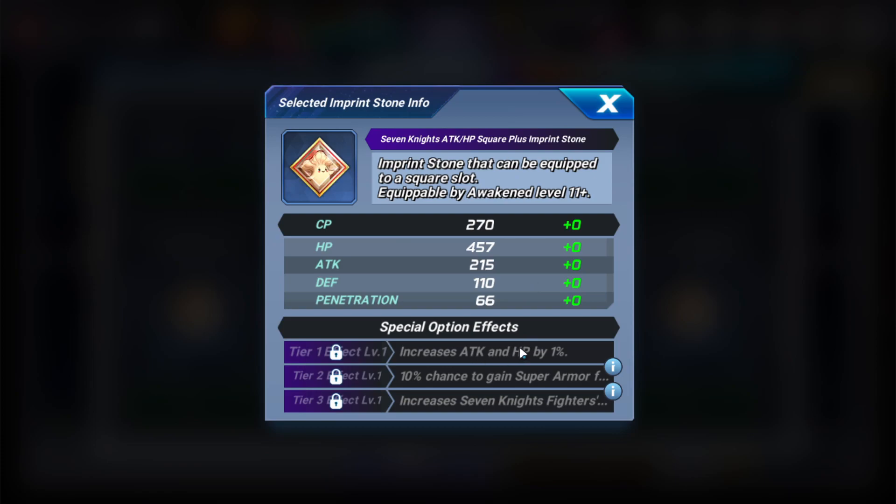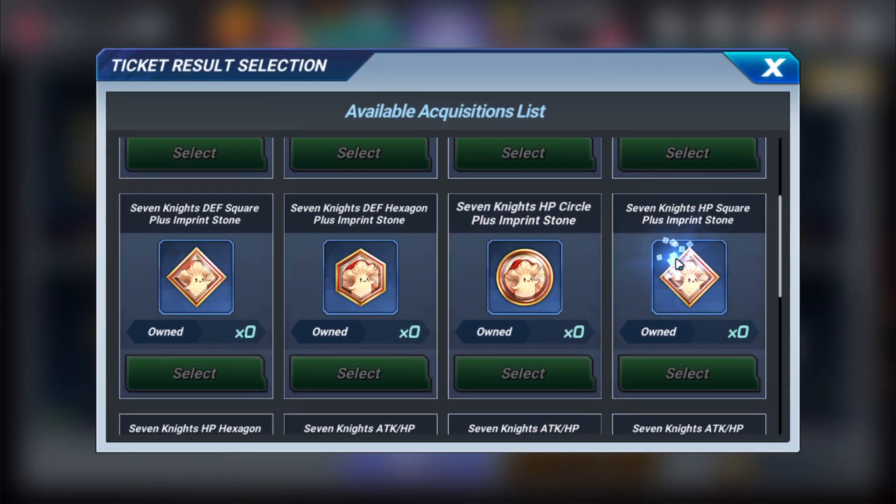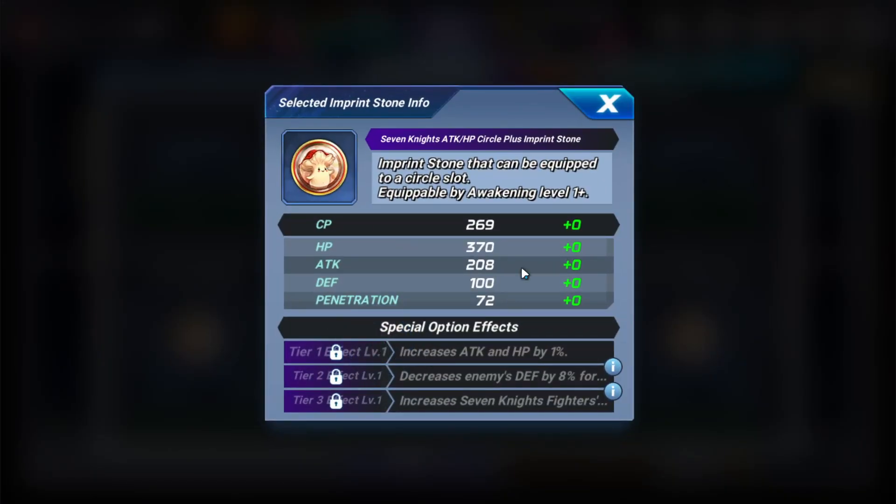The attack and HP stones are going to be really good for balance-type fighters like Rachel, who is the only balance Seven Knights fighter. But I opted to go for solid attack. I would probably skip the HP stones unless a character is going to have trouble surviving. I'd really go with the attack ones for all attack-type fighters — Shane, Eileen, and Delon — or the defensive ones for Rudy. For Rachel, attack works well, but a defense and HP blend could also be solid.